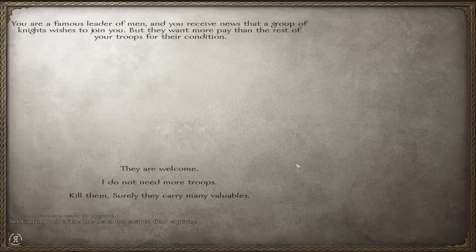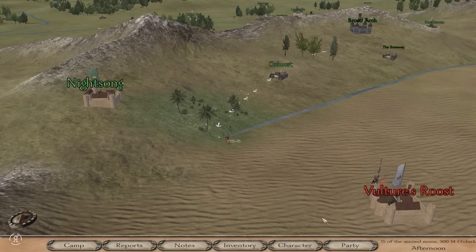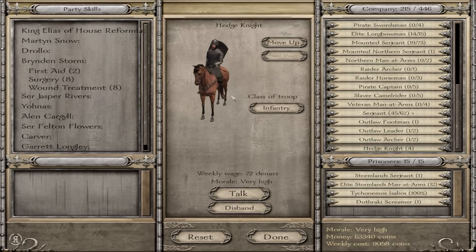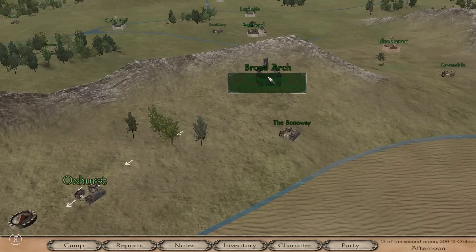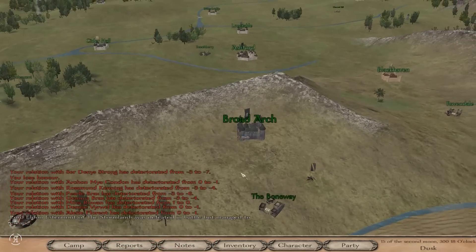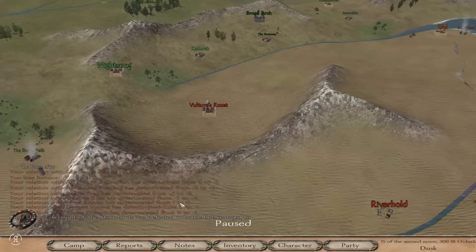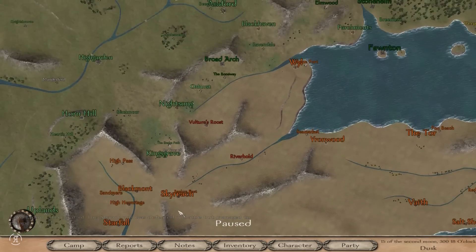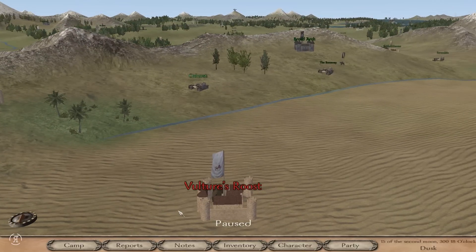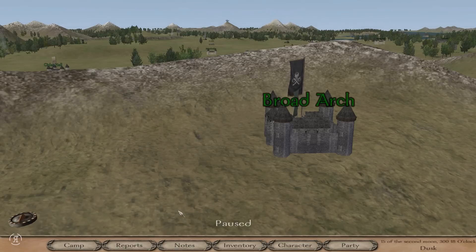You are a famous leader of men and a group of knights wishes to join you — yes, they are definitely welcome! We got hedge knights — excellent, very nice units indeed. First things first, I'm going to be ending this episode here, and next time on A Clash of Kings we are going to be returning to Vulture's Roost and hopefully routing the Westerlands once again. Thank you for watching and I will see you next time.